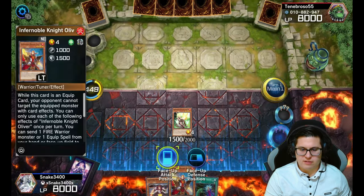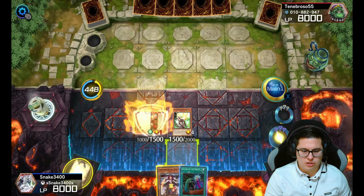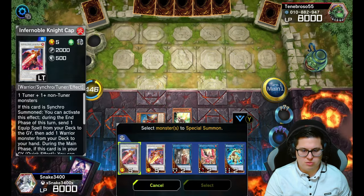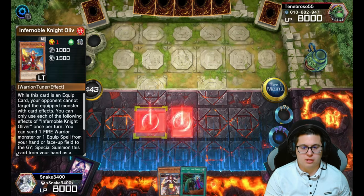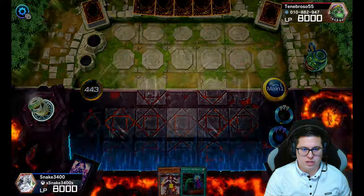We can activate that effect later — it can turn the tides of the duel. We do have a Called by the Grave in our hand, which is beautiful. He has no hand traps it looks like, so we're going to get our Two-Tails.